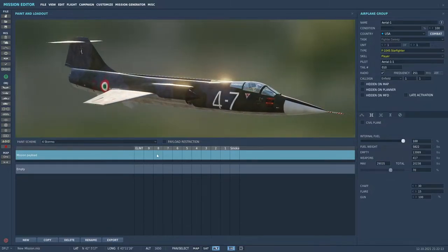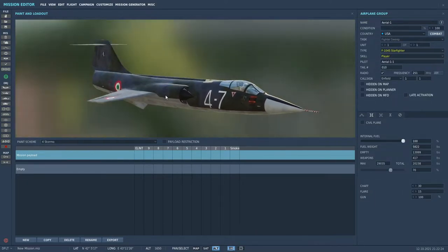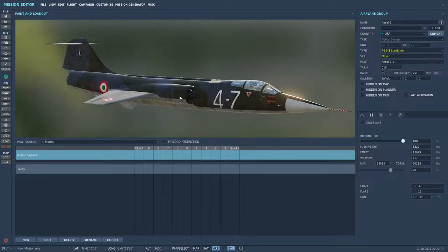The F-104 mod uses the F-15C avionics, which means that it requires the F-15C module or Flaming Cliffs 3 in order to work. It also means that operating the weapon systems of the F-104 mod is pretty much exactly like it is on the F-15, minus the AMRAAMs.